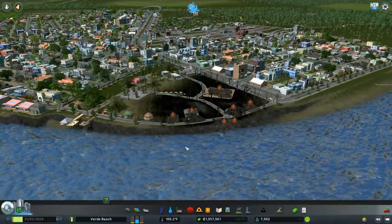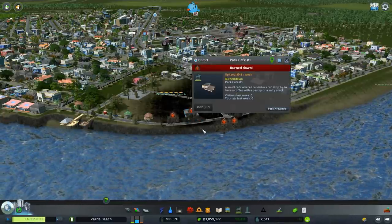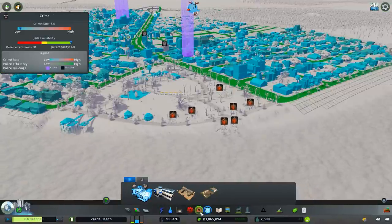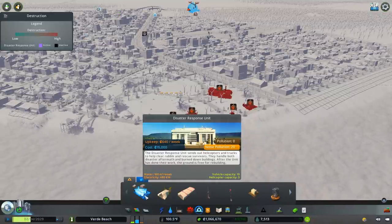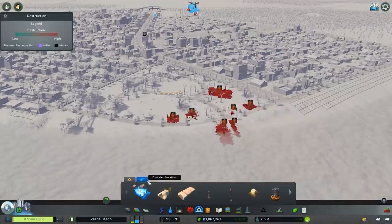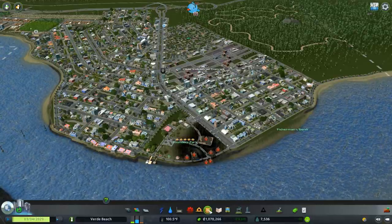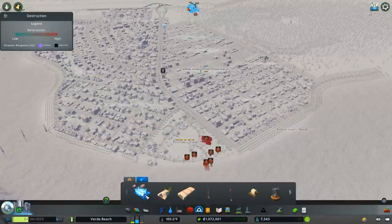There's another complication: I have the Natural Disasters DLC, so I can't rebuild these buildings unless I have the correct building — the Disaster Response Unit. We're going to have to build one of those today, but the main thing I wanted to do in this episode was focus on mass transit. I thought it would be great to get trams in the city, so we're going to need to do both the tram system and the disaster response unit.